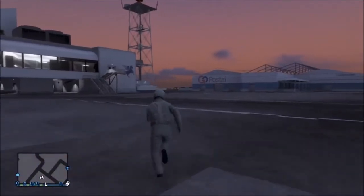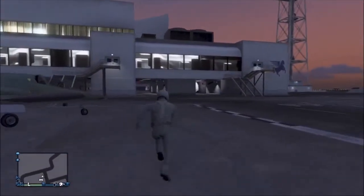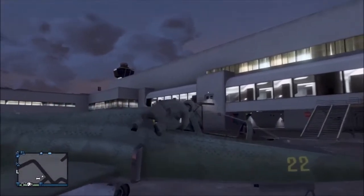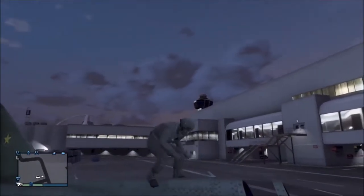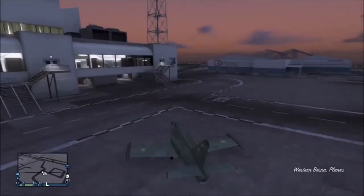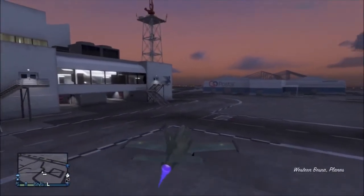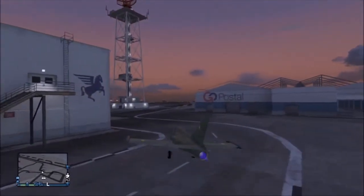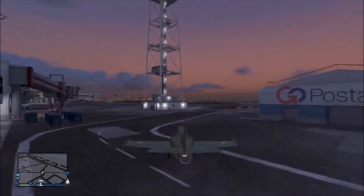Get inside your vehicle and do a small loop — you can fly up in the air and turn around — but you don't want to go too far. Go a good distance and then drive back, and what you'll notice as soon as you get back is that the vehicle — in my case the Bestro — has actually been duplicated.